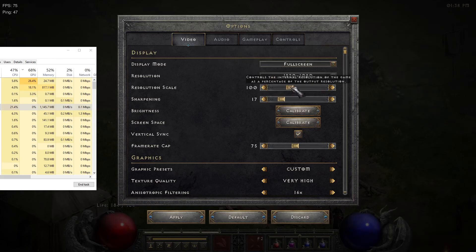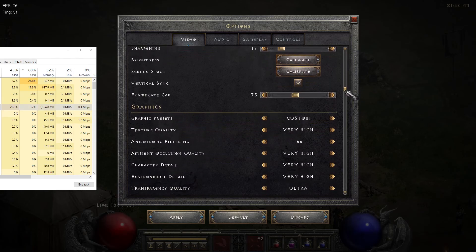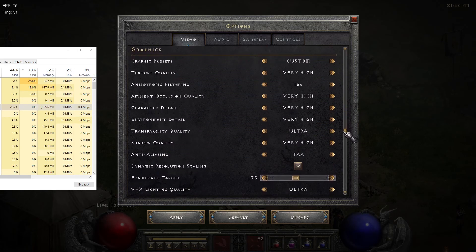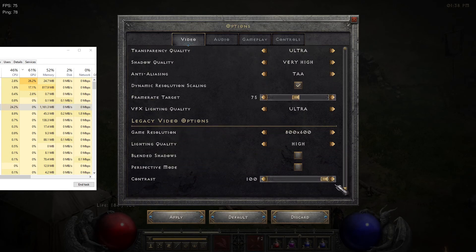Originally this starts off fully scaled — I want you to set this to 100 as well. I'm recommending around 17 for the sharpening, depending on preference. Put all of these settings as high as you can, then have dynamic resolution scaling on, and give that a go at 75. You want them to link — it seems to work better — and then leave the legacy stuff as it was.